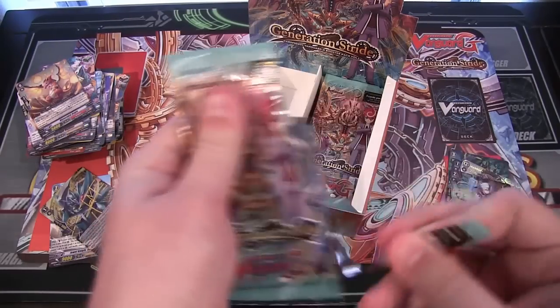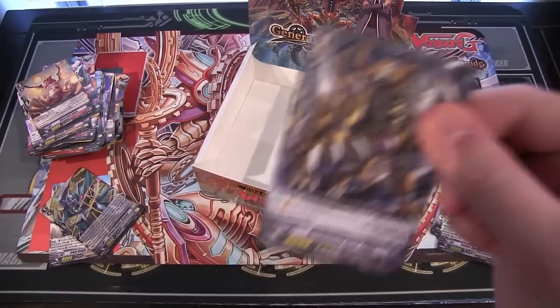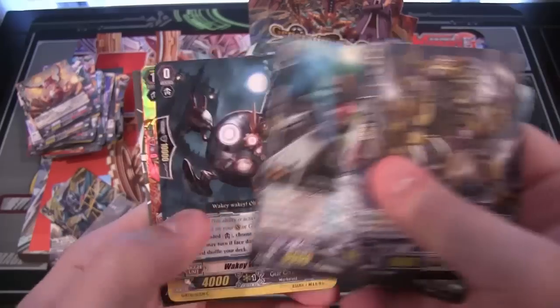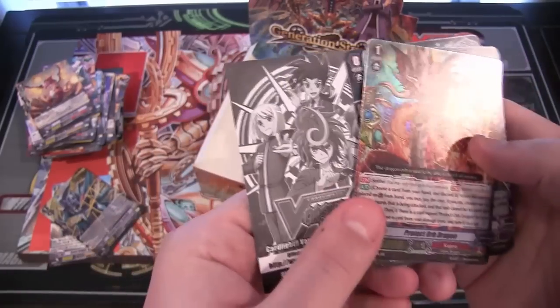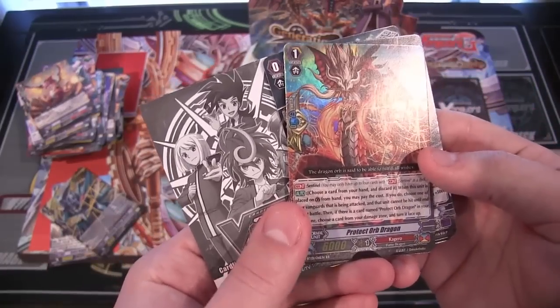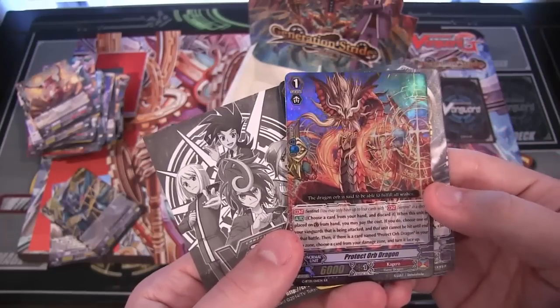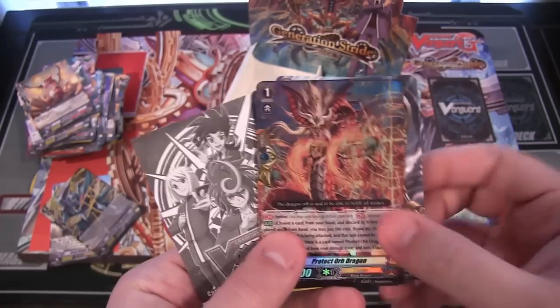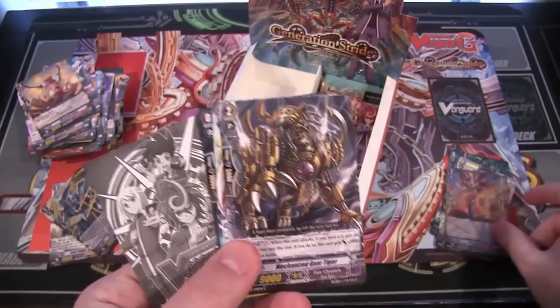I always liked Kagero — that was the first clan I ever used for Cardfight, so it'll always be one of my favorites. And we have, speaking of Kagero, Protect Orb Dragon. I think this was a pretty good one and it's a Sentinel for them. That's really cool looking too — it's like the Chinese Dragon look. It's nice.